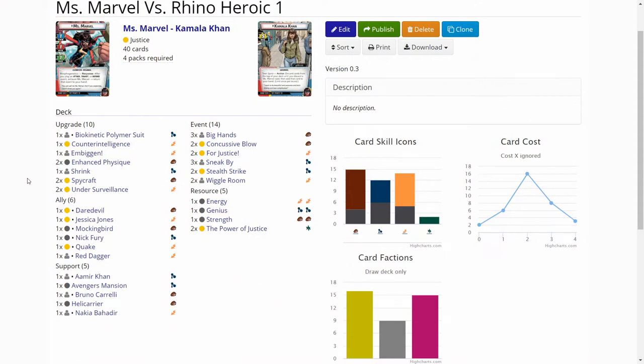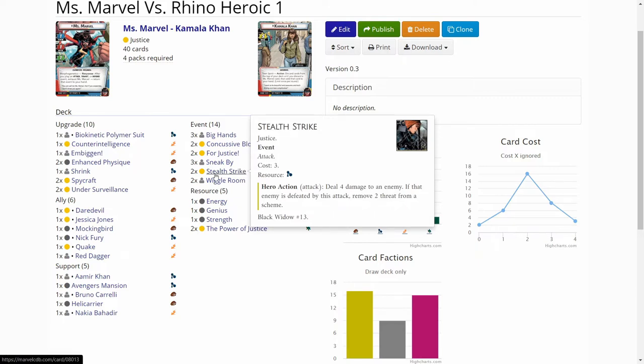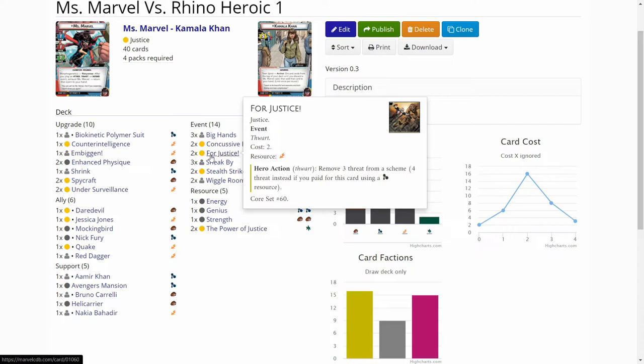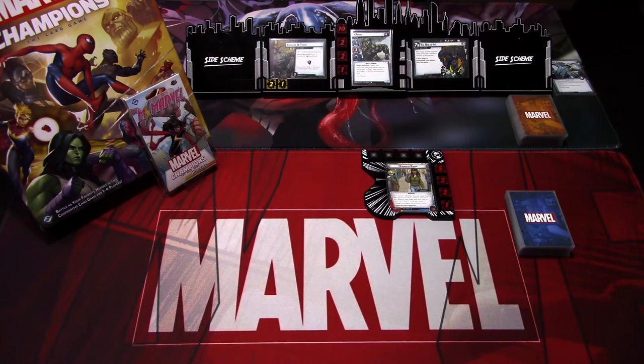I'm trying out some of the newer cards from Black Widow and Thor hero packs. There are the under surveillances to keep Rhino's threat threshold up enough so we don't accidentally lose to a surprise advance. I'm also using stealth strikes because Miss Marvel really likes events. Concussive blows and four justices are pretty standard. The real reason for this video is that I just got a camera and I want to try it out, so that's why just a quick game against Rhino this time.